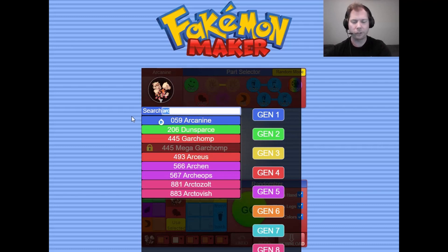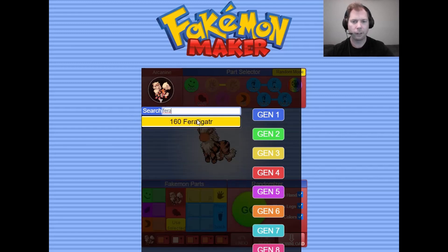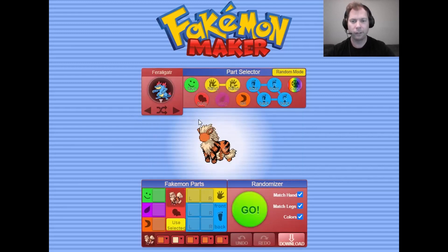So we've got the body of Arcanine — I think that's a pretty good template to start with. But then we're going to go in a totally different direction and go with Feraligatr. I'm going to try and make something that looks cohesive and avoid making something that looks weird and contrived. So we're going to use the face of Feraligatr and that's already working pretty well.